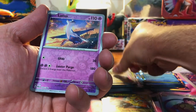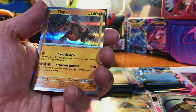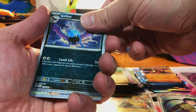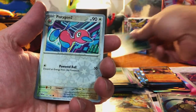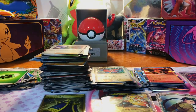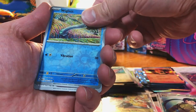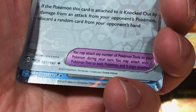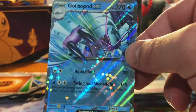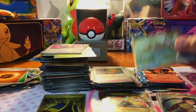Swablu, Latios, and Ting-Lu. We got a Golbat, a Porygon 2, and a Chi-Yu Hollow again. Wiglett, Wiglett, Cursed Duster, and the EX — Golisopod EX. Okay, we'll take it. Not crazy, but we'll take it.